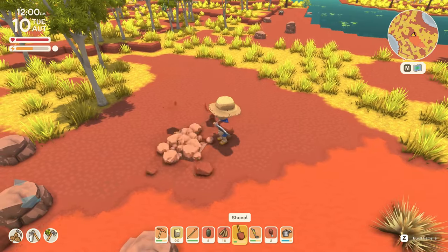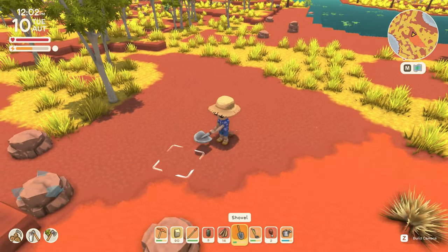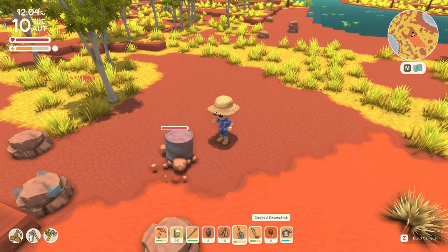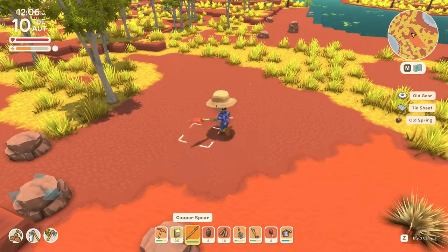I think there's another one right here. I'll use my metal detector — it was right there. And see, that is a barrel, so you can use whatever you want to break that open. And I got some items.